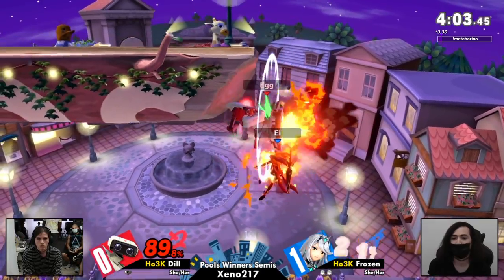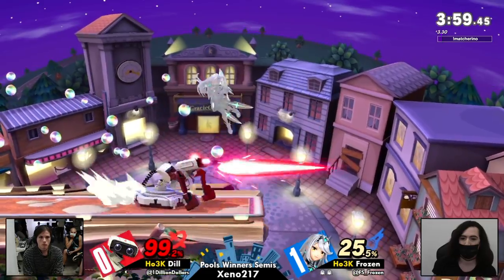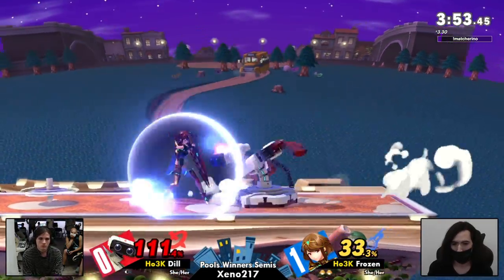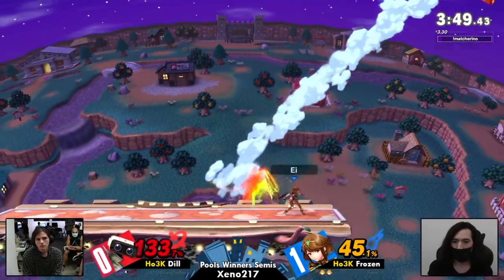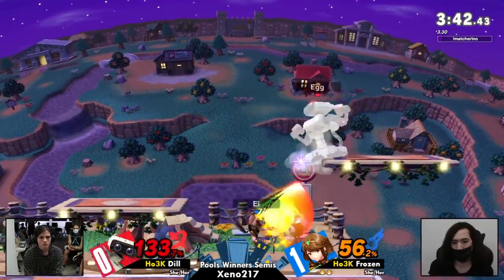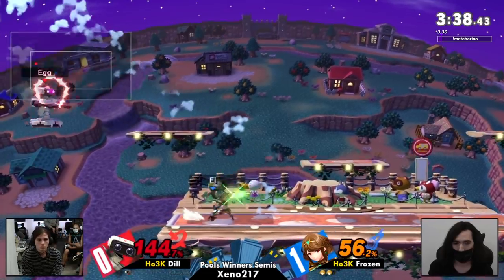This is a nice chase offstage — went to bait the air dodge, goes for the gimp, doesn't quite get it. Very good — patiently waits that out. Recognized there wasn't an opportunity for a punish while coming down on the shield. We've seen that again — pushing the Gyro away with Pyra's side-B. Scary place to be if you're Dill. Town and City platform coming in clutch, landing with the Nair and keeping it a little bit safe to auto-cancel.